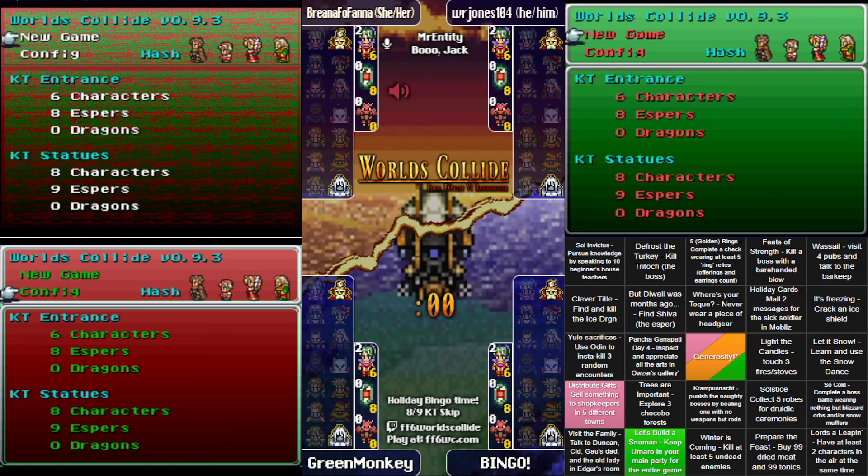For those not familiar with the bingo format: on top of your usual race — in this case six and eight to get into the tower, eight and nine to skip to the statues — you also have to complete a line of bingo. You can see the bingo card on the bottom right corner of your screen, with three different colors for each of our featured racers. A couple of those squares are checked off already because the center square was free as long as you gifted a square to someone else.